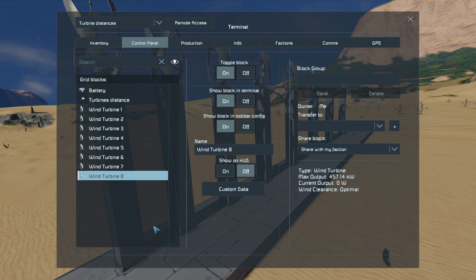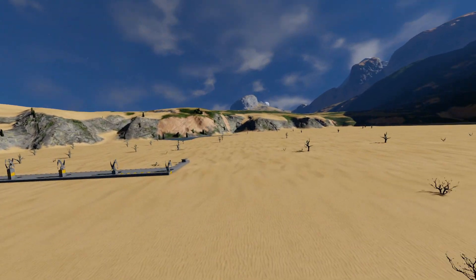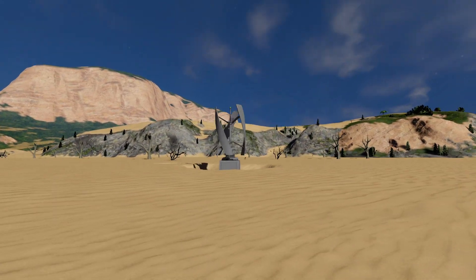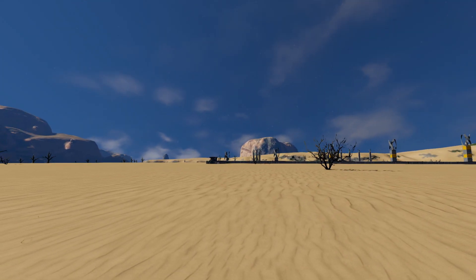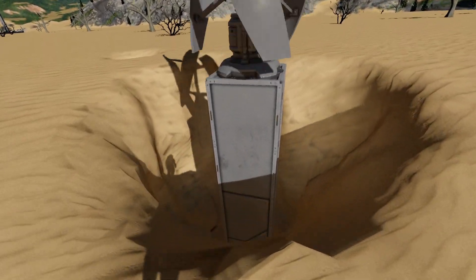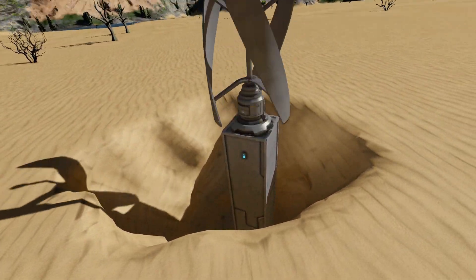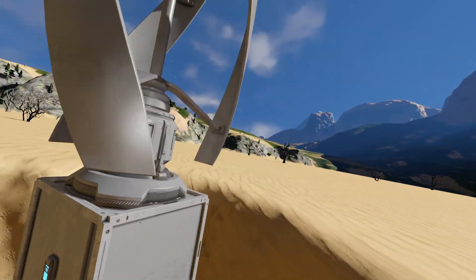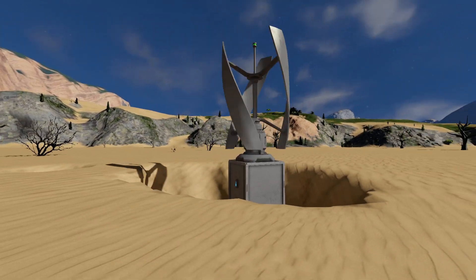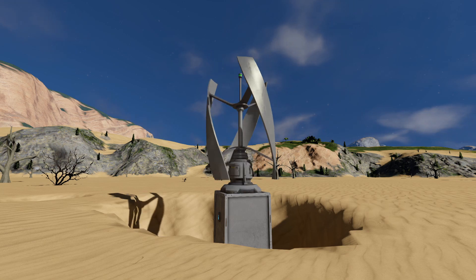There's an important discovery coming up. This altitude business made me think. Here's a turbine effectively one block above the ground — that should give a poor reading down in the 300s. But what I've done is dig a hole way down, placed the first block at the bottom of the hole, and the turbine at the top. What do you think the reading's going to be? It's 457.14 — the optimal output. So turbine efficiency is connected to the distance between the turbine and the block connected to the ground, not absolute altitude. On a server with NPCs shooting things down, consider doing this.